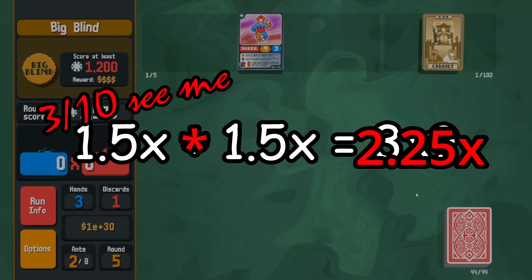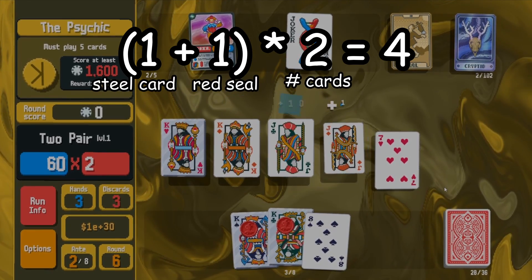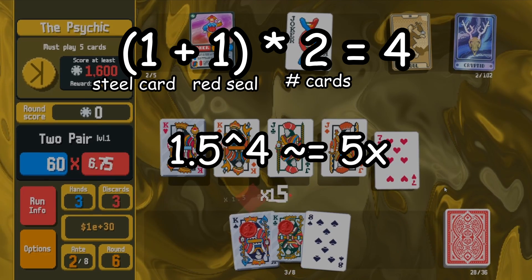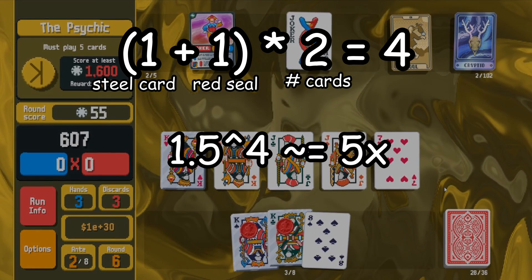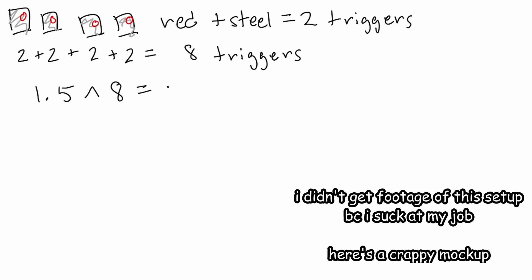The lower number makes me sad, but watch what happens next. Let's say you use a death card on it — now we have two red steel cards, and we're at 1.5 to the 4th power, which equals about 5 times mult. Now let's say you apply cryptid: we now have four red steel cards in hand, meaning we can trigger the 1.5 times mult 8 times total. Raise 1.5 to the 8th power and we get about 25.6 times mult.